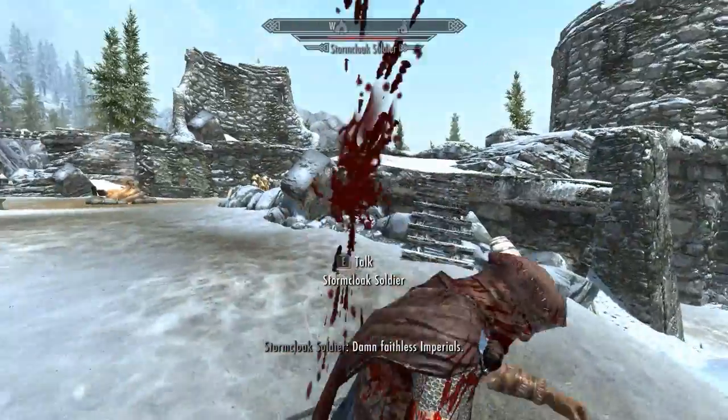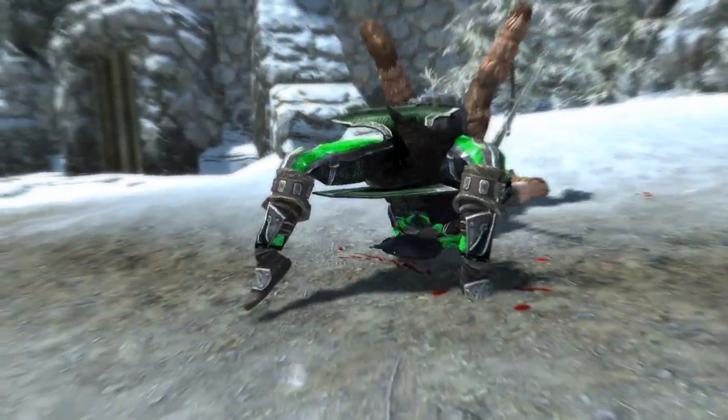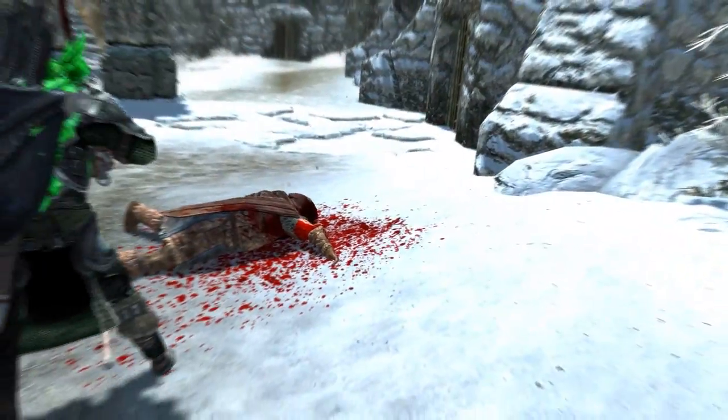You can locate this weapon in Fort Nugrad. If you just go in and take a left, it'll be on the table there. This is a very cool and highly detailed weapon. It's not extremely overpowered, so it should fit into your lore-friendly playthrough.